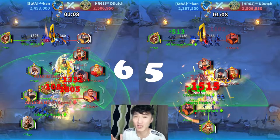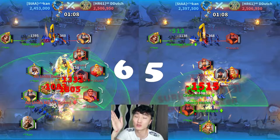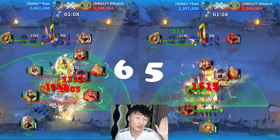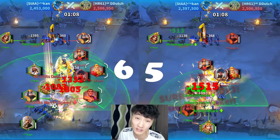Imhotep died here, so there's no reason to keep track of the skills from this point on. As we can see, Imhotep made a huge difference — without Imhotep, Alex managed to cast his skills six times, but with Imhotep he only managed to cast his skill five times. Let's continue the battle and see the results.